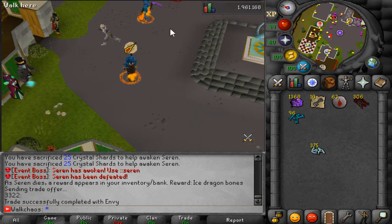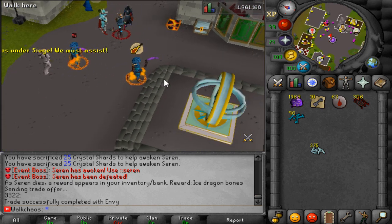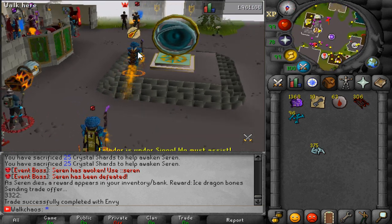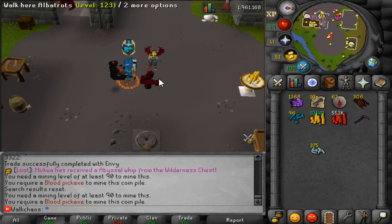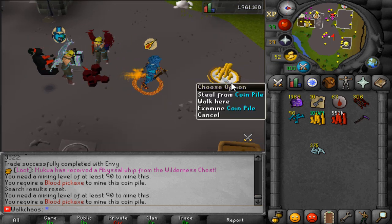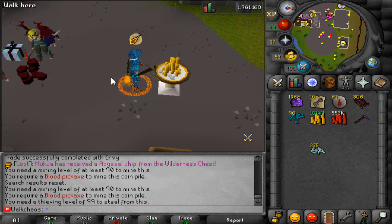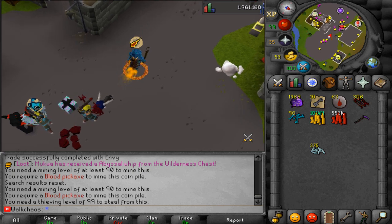The last thing to showcase from the latest update is AFK content — who doesn't love being AFK and making bank? There's an AFK blood coin pile in the thieving area where you literally click once a minute and collect blood coins. There are already a couple of people AFK there. You do need a blood pickaxe to mine the pile — without one you can't participate, as I found out. There's also a coin pile where you can steal cash if you're level 99 thieving.